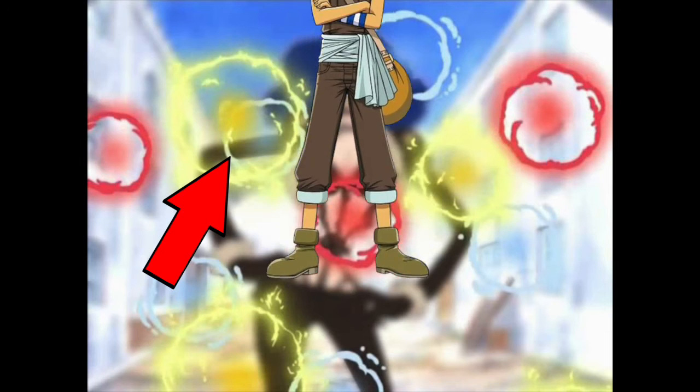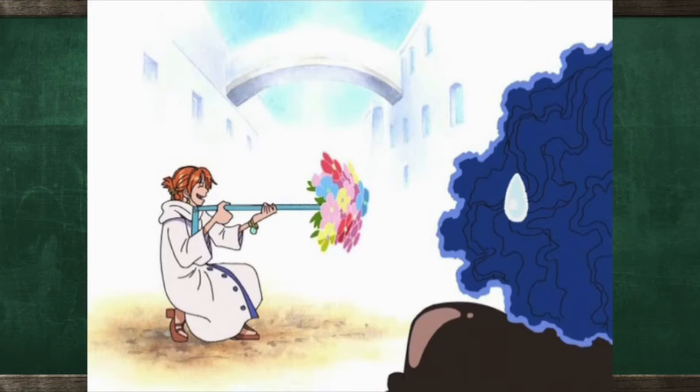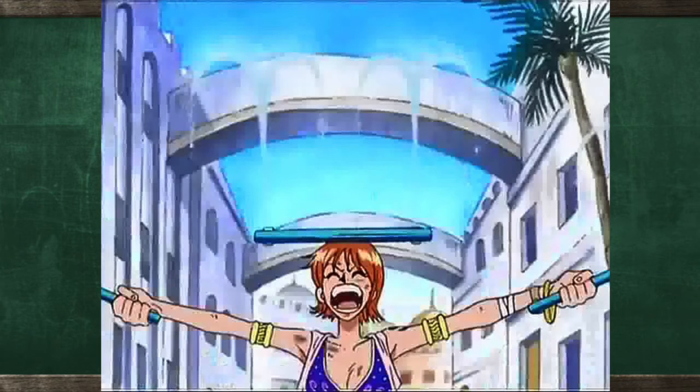The Climatact was designed by Usopp, and due to a miscommunication during its creation, the Climatact is not just capable of combat but is also capable of being used as a party trick. My favorite party trick has got to be Sprinkler Tempo. While the pieces are shooting out water during Rain Tempo, Nami spins around to dampen the air, basically resembling a garden sprinkler.